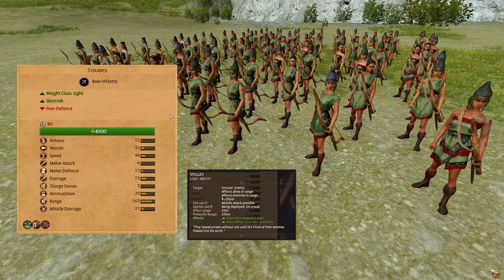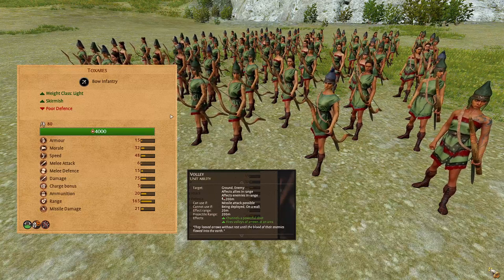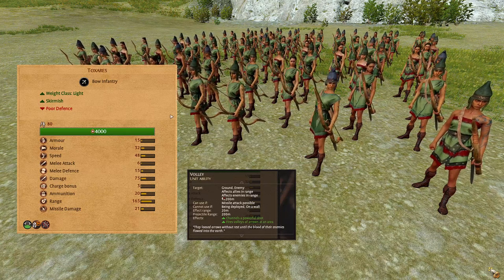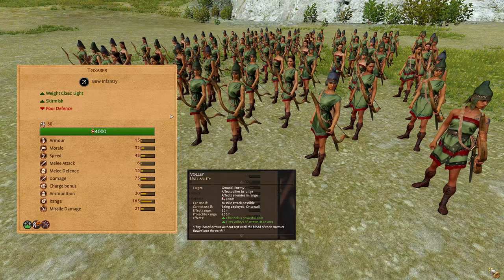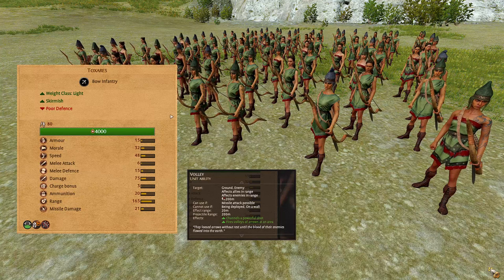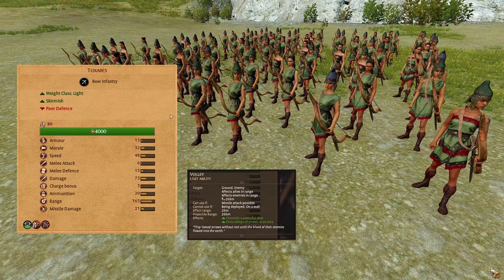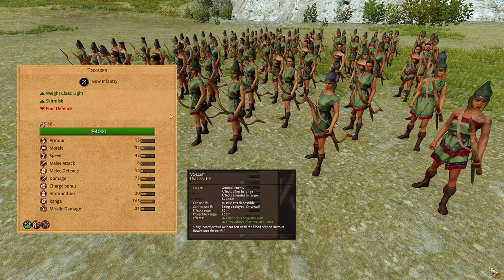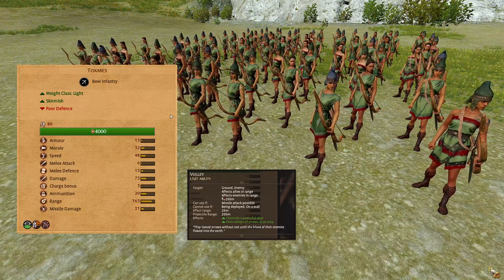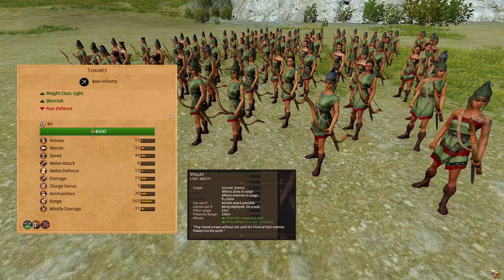Toxers. These are a lightweight bow infantry, lightly armored but slightly more armored than the previous two ranged units. Even lower morale, high speed, 20 ammunition, 165 range, 21 missile damage. They also have the Relentless ability and a unique ability called Volley which allows them to fire volleys of arrows into a specific area. I have not found this ability useful — it may be bugged, I'm not sure. This unit can be used for firing into enemy missile infantry or firing at routing enemies. Try to leave the flanking to the javelin units.